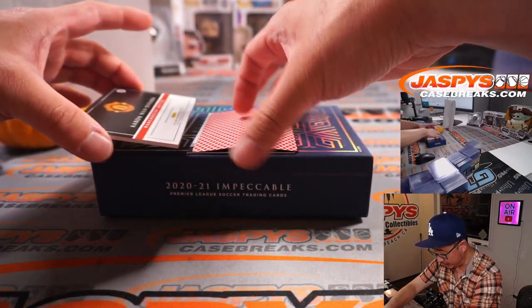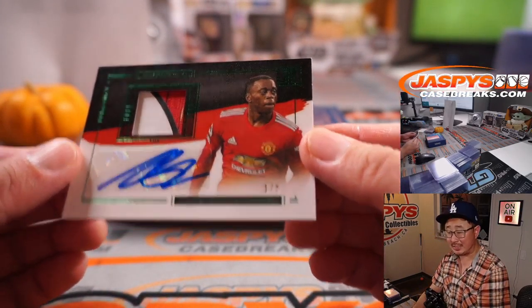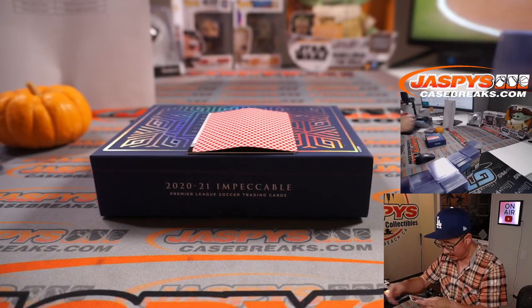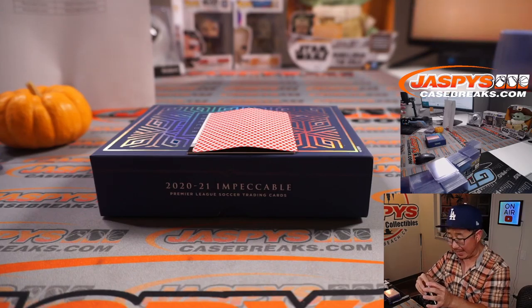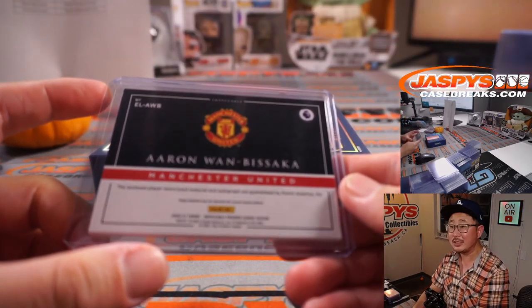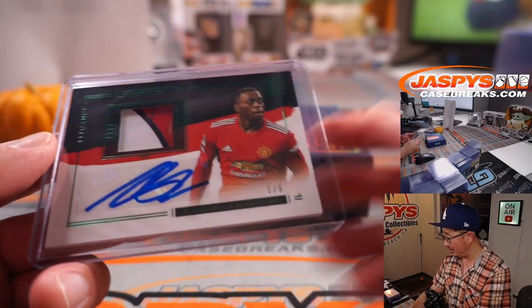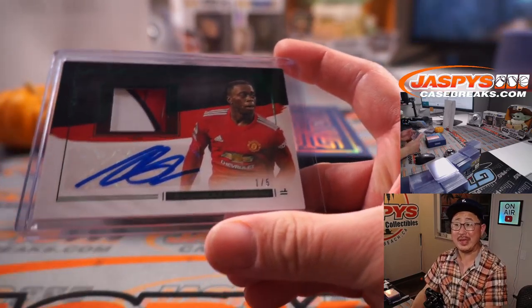One more, and then the redemption. We've got — wow — one out of five, Aaron Wan-Bissaka, the Man United defender. Three-color jersey and autograph out of five. Out of five and under. Get the train whistle — that's Will Hash with my rivals, Man United. All aboard the Big Hit Express!